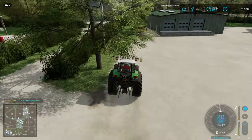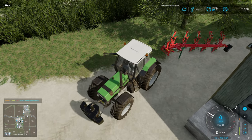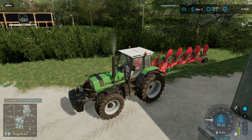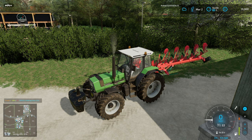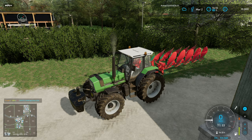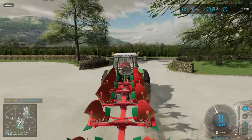So to recap the house options: we could leave it, sell it — though the sale price feels quite high relative to what we paid for the land — or rent it out by editing the daily deductions mod to give a monthly income representative of rent for a large house in Ireland. So there are three options. Stick a comment below as to which one you think we should go for — if you're still watching at 15 minutes, you're probably a fan of the series.